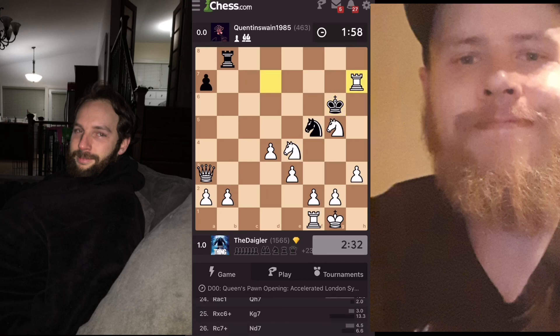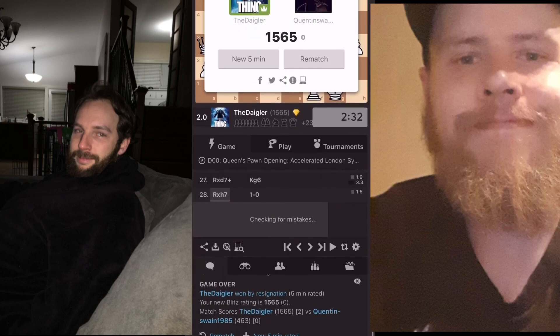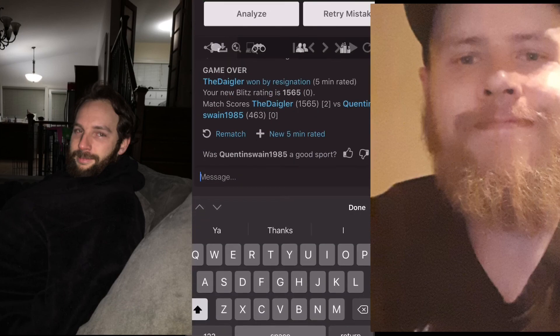He does block, so we grab that with a check, grab his queen, and now we can get our queen involved with a check. My rook is protected by the knight. He resigned — that was a good two matches, but the first one was really good though, bro.